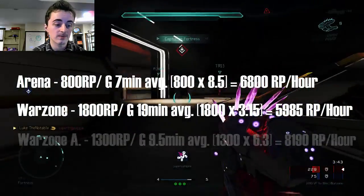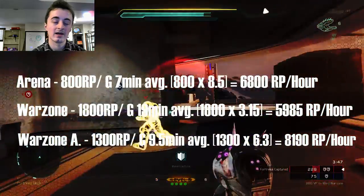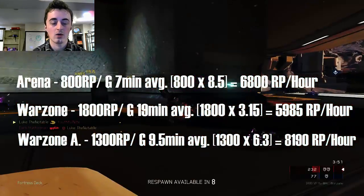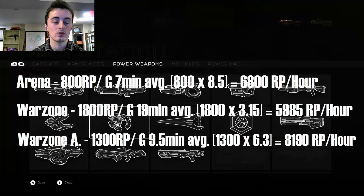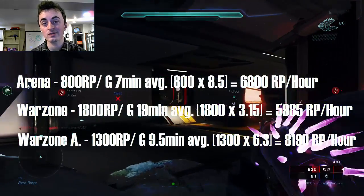For Warzone Assault, I got around 1,300 rec points per game. Each game took about 9 minutes and 30 seconds, or about 6.3 games per hour, and 6.3 times 1,300 gives you a little over 8,000 rec points per hour.